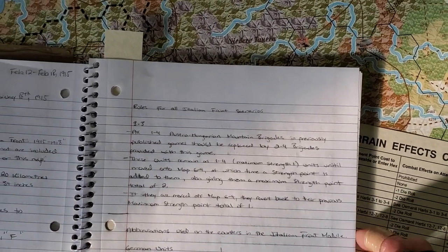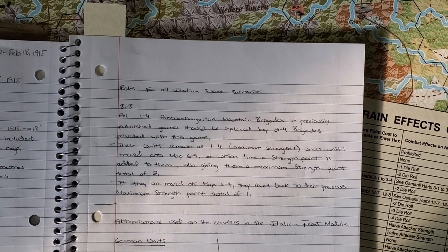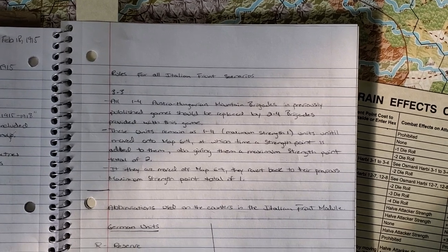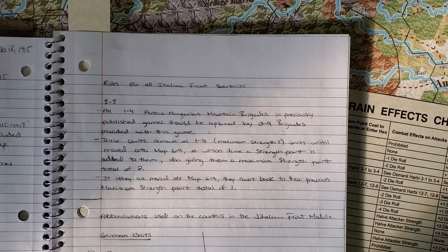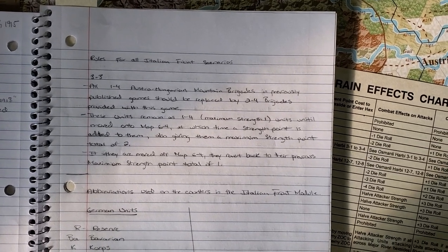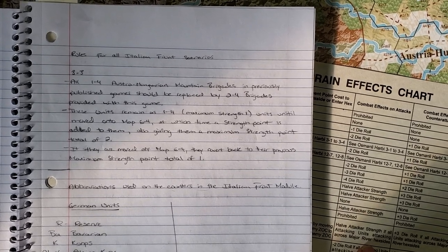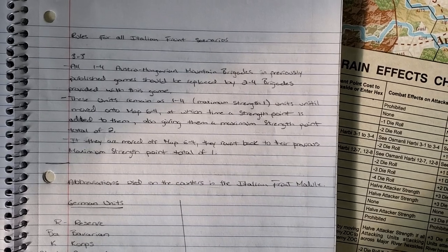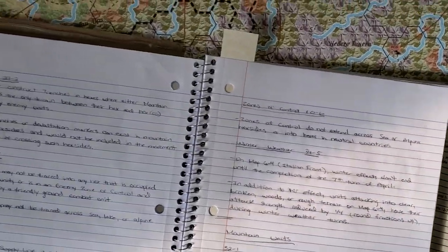I did want to mention - last week in the live stream, Charles LaTorre asked about differences between first and second edition rules and counters. This popped up, and it's specific to that question. Section 3-3 in the Italian front module states: all 1-4 Austro-Hungarian mountain brigades in previously published games should be replaced by 2-4 brigades provided with this game. These units remain as 1-4 maximum strength until moved onto map 6-4, at which point a strength point is added. If moved off map 6-4 they revert back to maximum strength of 1.